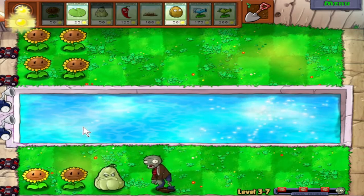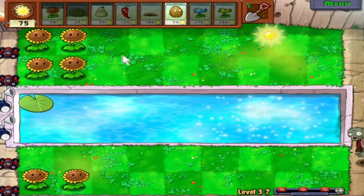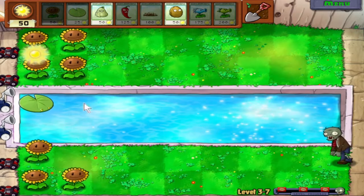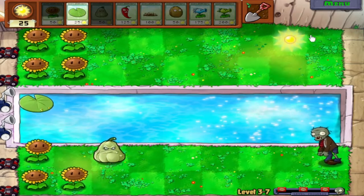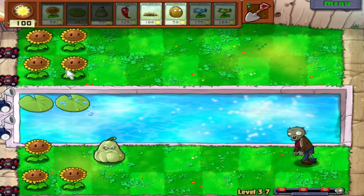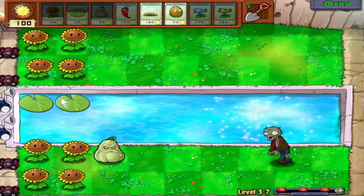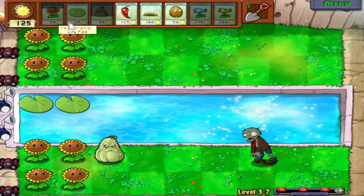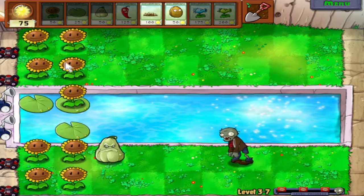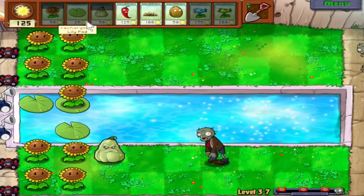Think of how much harder this game would be if zombies came in at a faster rate than one at a time at the beginning. You don't have to imagine it — that's what Plants vs. Zombies 2 does. It becomes brutal. Sure enough, three huge waves on this level — I definitely made the right call not attempting the no aquatic plants rule here.